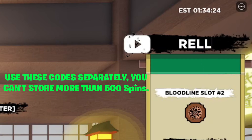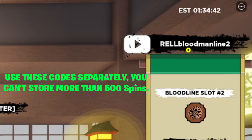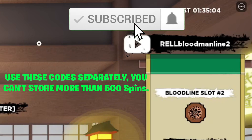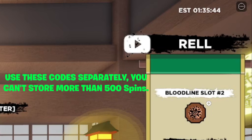The next code is even more confusing — pay attention. It's going to be 'RED BLOOD MAN LINE 2.' Make sure you add the exclamation mark at the end. When it says 'already used,' it means the code is active but I already redeemed it — I tested all these codes to make sure they actually work. Make sure you like and subscribe; we're on our way to 100k subscribers and I'll be doing more giveaways when we get there.